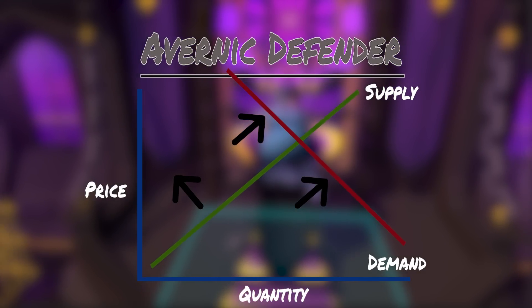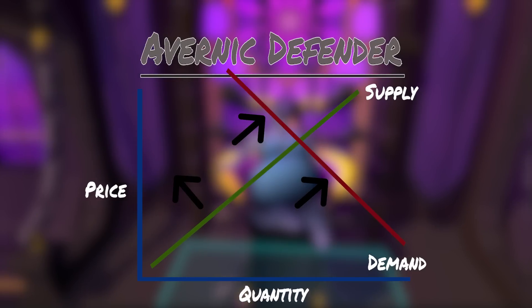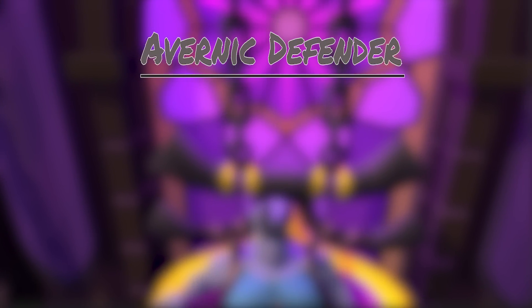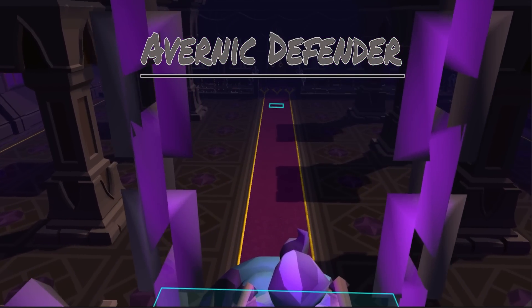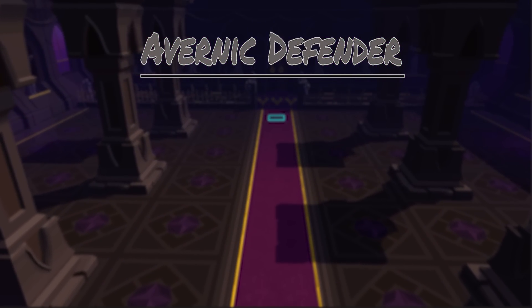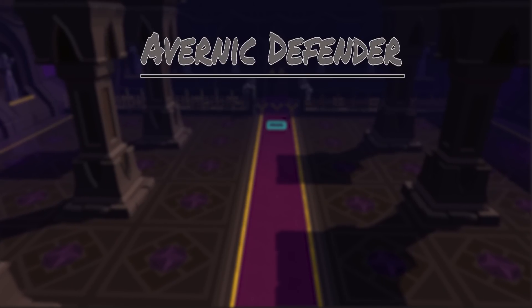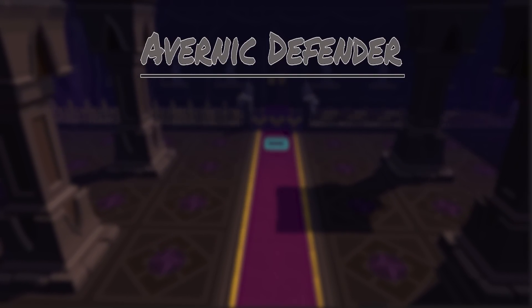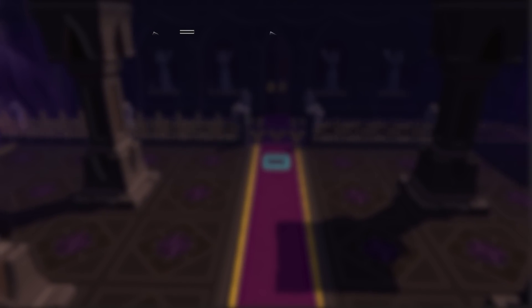The second reason the Avernic Defender is on this list is that once you buy it, you can't get your money back. Combining the Hilt with the Dragon Defender is a permanent process which consumes the Hilt and makes the Defender untradeable. This is a big consideration for accounts that like to grind specific bosses for a long time and will sell gear to afford best in slot. Just know that the Avernic is an expensive, permanent upgrade that may not even give you a new max hit.